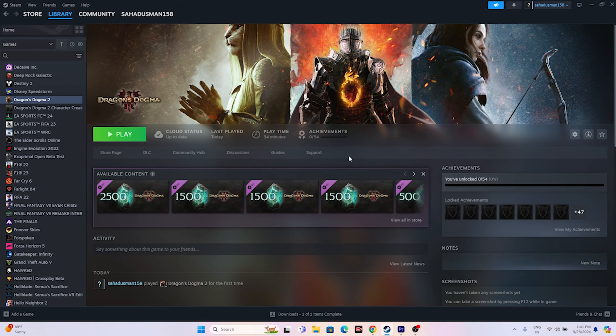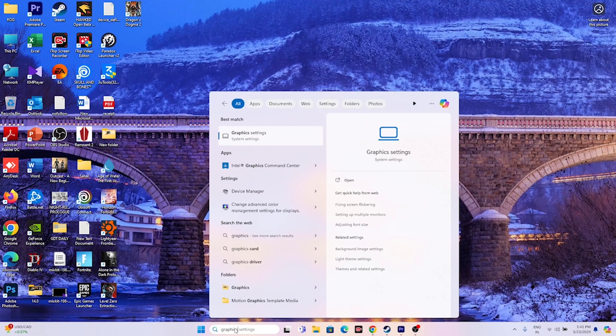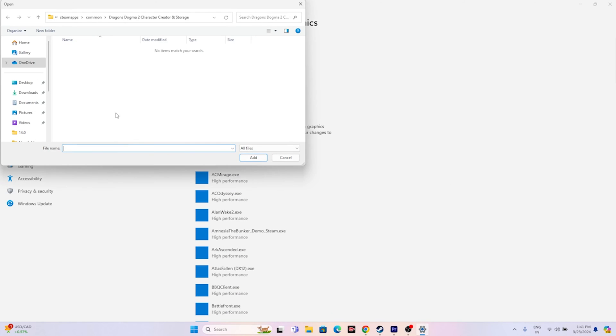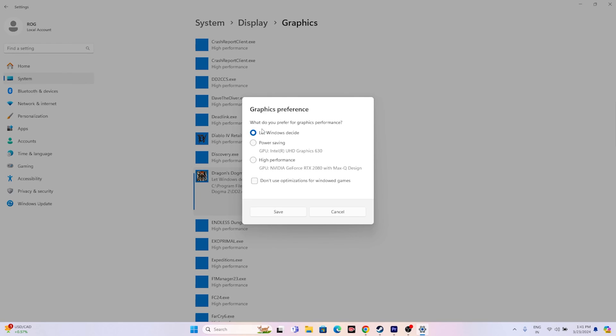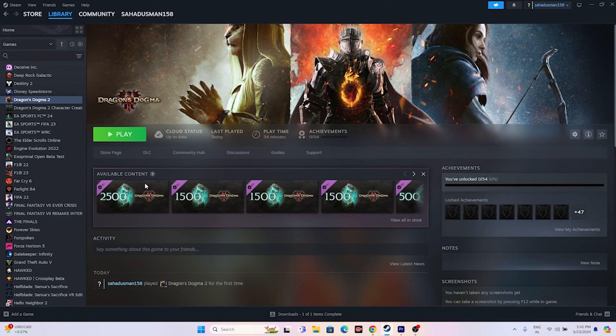Next, run the game on your dedicated graphics card. Search for 'Graphics Settings,' open it, and click Browse to add the game. Navigate to: This PC > Local Disk C > Program Files (x86) > Steam > steamapps > common > Dragon's Dogma 2. Select the executable (dd2) and click Add. Then click Options, change from 'Let Windows decide' to 'High Performance' (your Nvidia GPU), and click Save. Close everything and try launching the game.